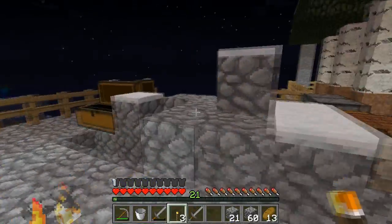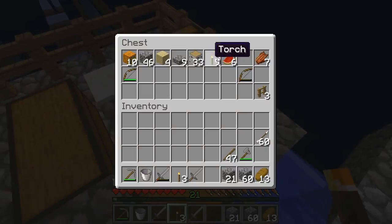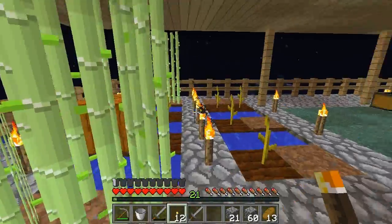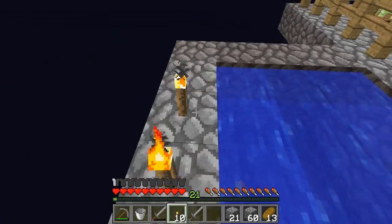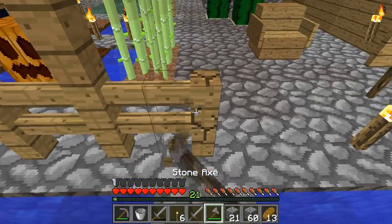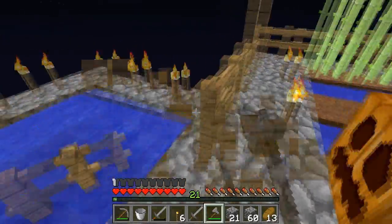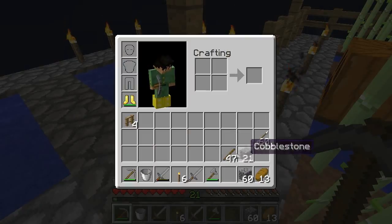Where did I put my torches? I know I made a ton of them. I actually haven't had to grind for cobblestone since a long time ago. I do have to admit I grinded a lot and I put the ground on the bottom first so I was able to collect a lot of what I mined. I'll have to get rid of some of this sadly.